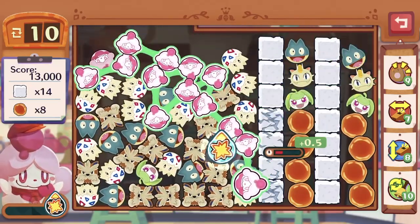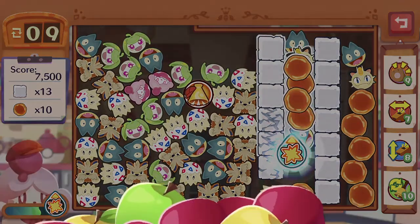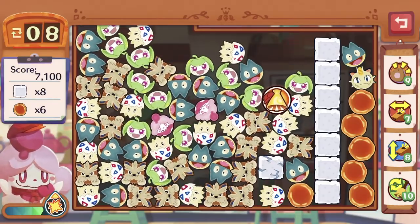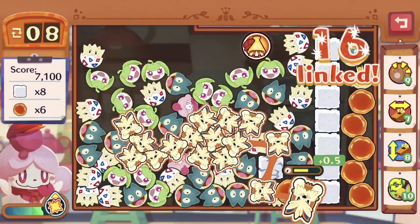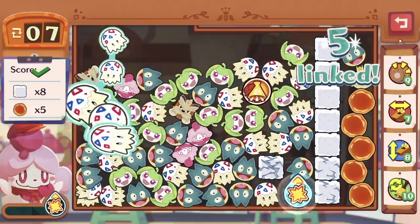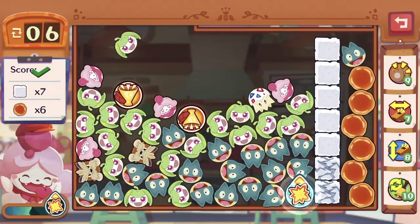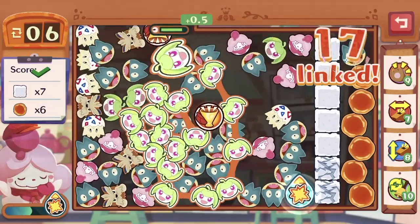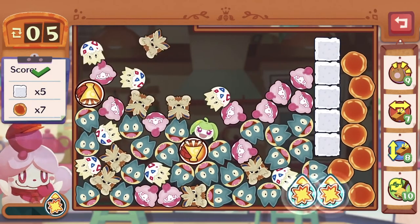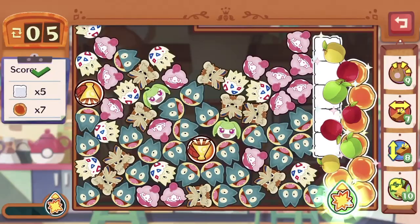Aim for the sugar cubes at the bottom. Push everything up if you can. We are good to go — let's get more icons. Togepi has a lot of them. Let's destroy everything because we powered up the skill. And we are done!